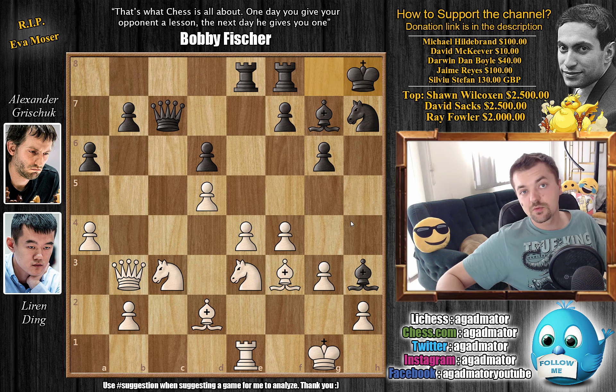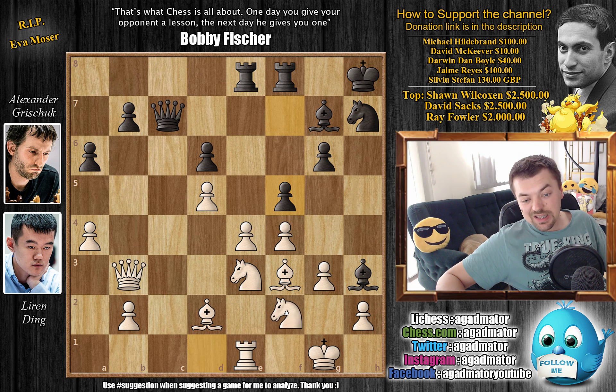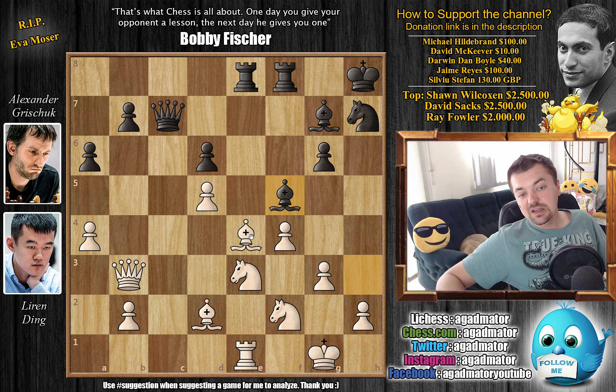Ding finds another way to go after the bishop. He plays knight c to d1 — he's preparing knight to f2, so the bishop will have to move. We have f5, and only now knight to f2. The bishop is under attack, but Grischuk first captures on e4. We have pawn captures, bishop captures on e4, and now bishop to f5. Finally the bishop moves. Ding doesn't want to clear the e-file while his own rook occupies the e-file.